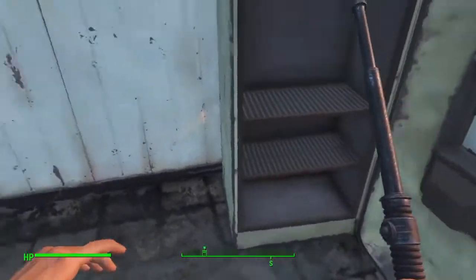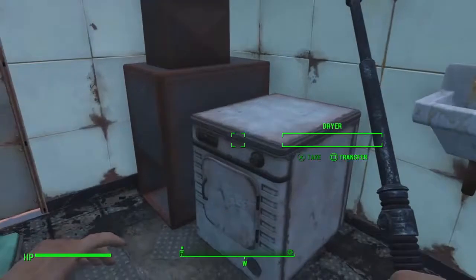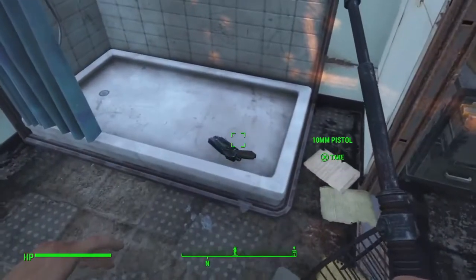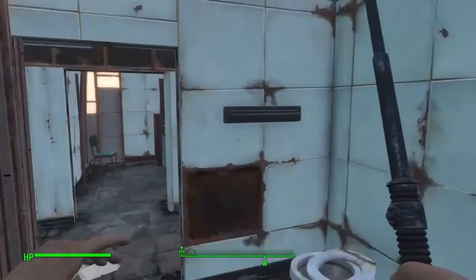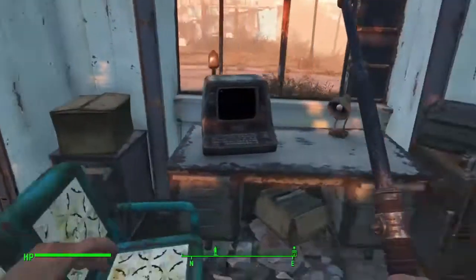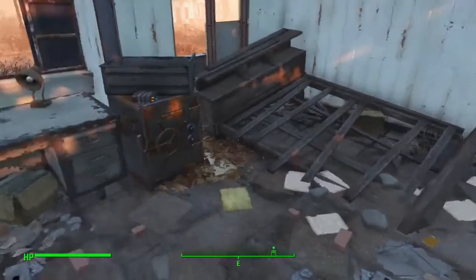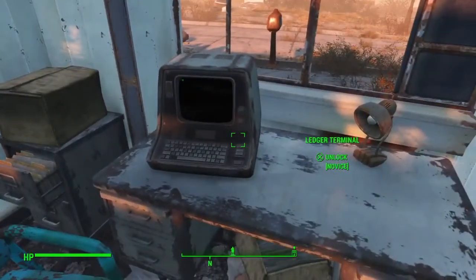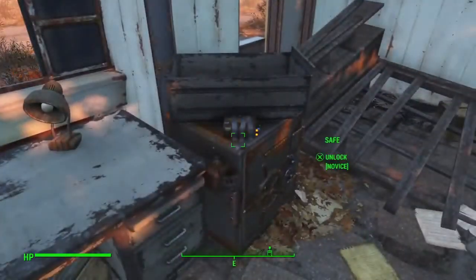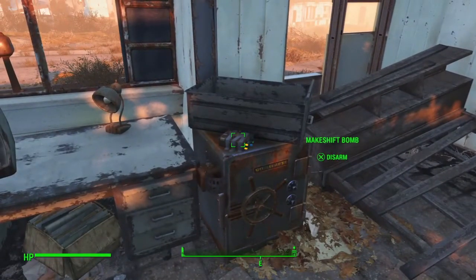A kitchen scale — that'll have some screws and stuff in it. Nothing in the oven. Nothing in the washer. Another chair. A pistol in the shower. This place has a computer. This was actually a drug dealer's house before the war, I believe. You can access this terminal, hack into it, and it'll tell you about some of the local neighbors and give you some interesting background info. When it comes to opening the safe, make sure you disarm this — makes you bomb first.